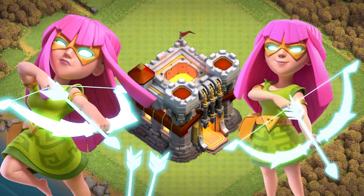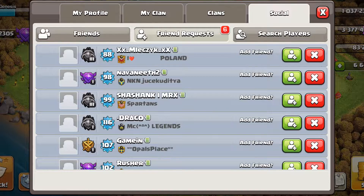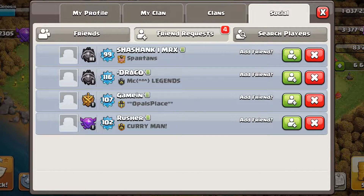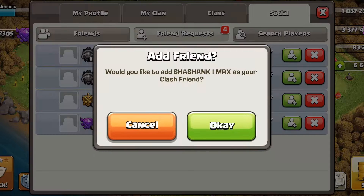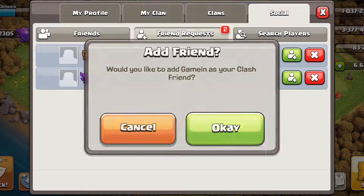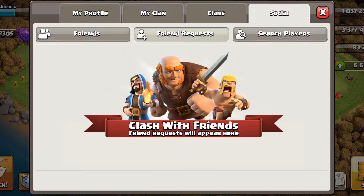But before that, let's go to the Friend Request list. Today we have got F.A. Hugo, Malaak Zayk, Namneet H2, Shashank MRX, Draco, Gaiman, Rusher. Thank you for sending me the Friend Requests.